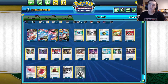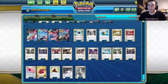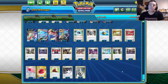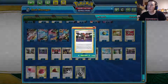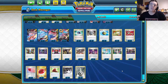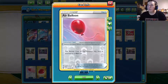I play three copies of Professor's Research — you could play four but I think three is enough to leave room for other cards. Raihan is interesting: if one of your Pokemon was knocked out last turn, you attach a basic energy from your discard pile to one of your Pokemon and search your deck for a card. It's great for getting the last VUnion piece and accelerating energy. Air Balloon so you can retreat, since all my Pokemon have a two retreat cost except Bronzong which is three.